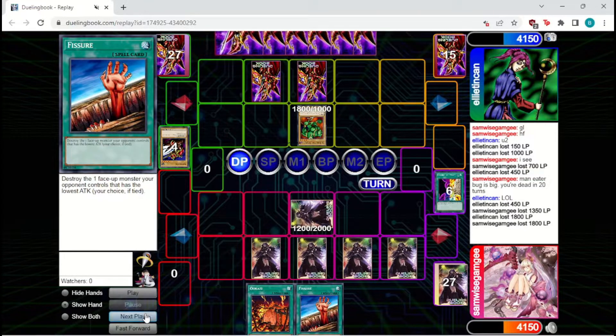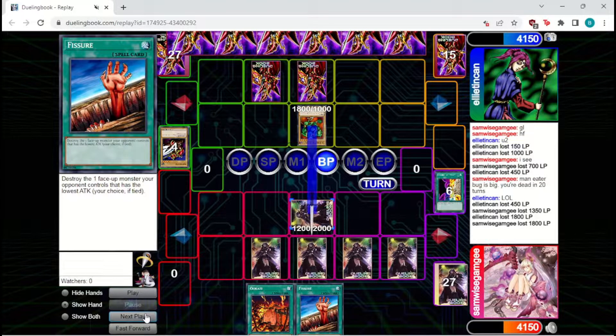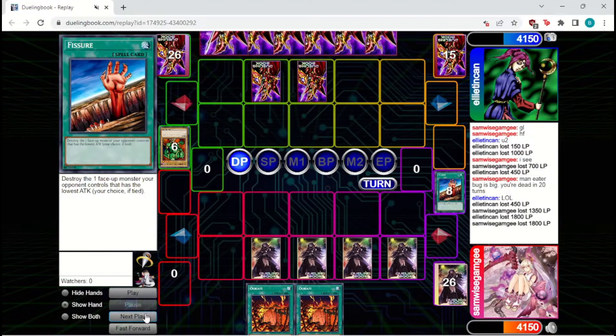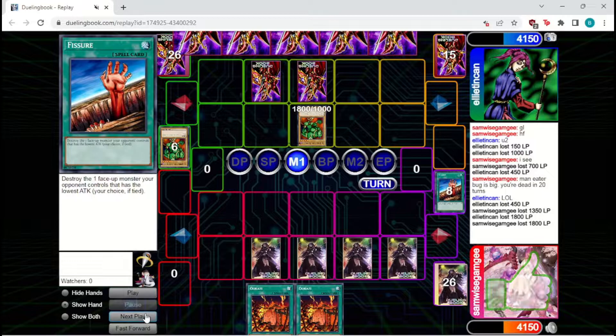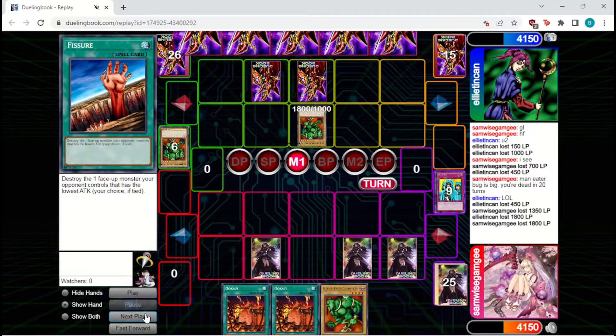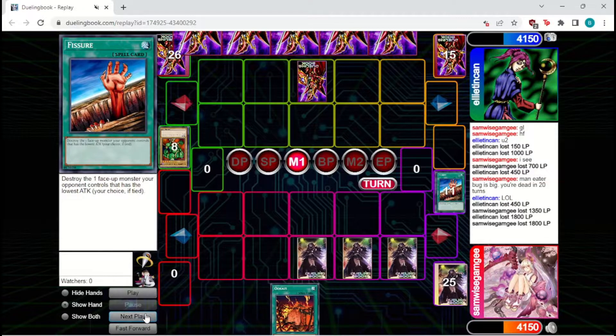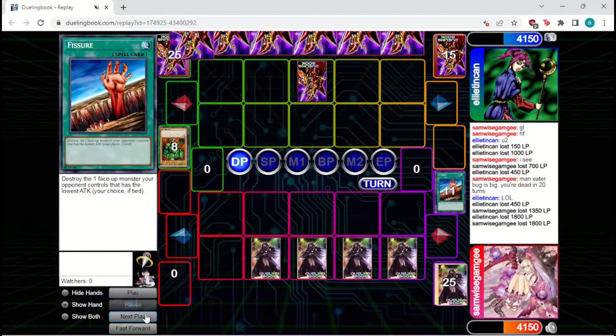Logen will attack in to the Aquamanor. Reinforcements is played so they have a way around that. We drew another Fissure so we can activate this one. They're going to bring out another Logen and attack in for 1800, and that will get Woboku'd. We've got another Woboku set, so not the worst thing. Trap Hole will get fired on the Logen we just summoned out, but we've got Fissure to deal with that Logen. Set the two remaining cards in hand as bluffs.